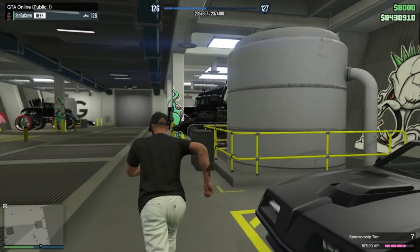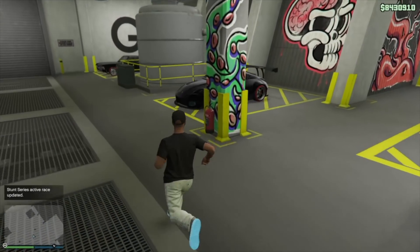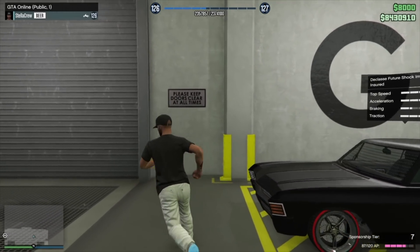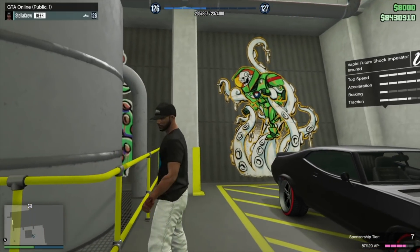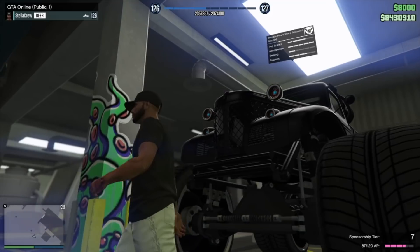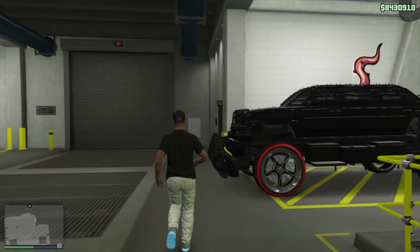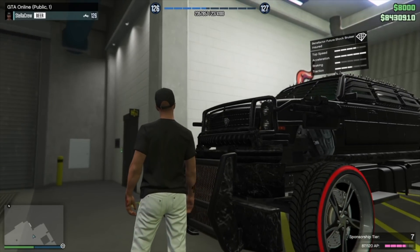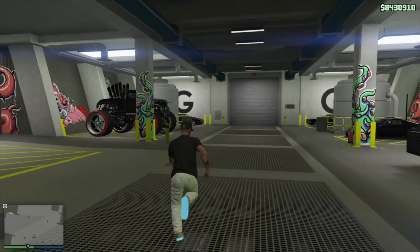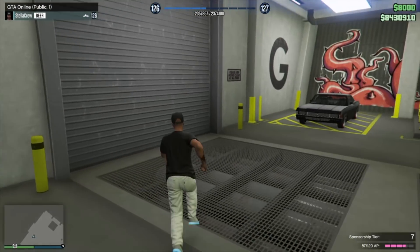Over to the arena - all the newer arena cars. We got the Scarab, Cerberus, 380Z, Impaler, two versions of the Imperator - Future Shock and Apocalypse. These are all on modded worn black on worn black Spindles with red walls. We also got the big Slam Van converted, the Tulip, the upgraded Glendale, and all the new vehicles with Benny's merged on - like the 380Z which normally can't get Benny's.